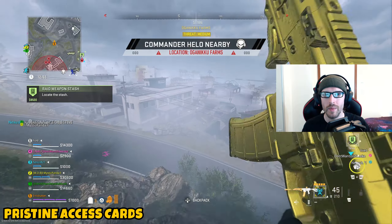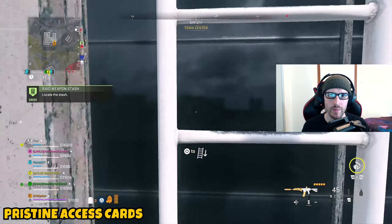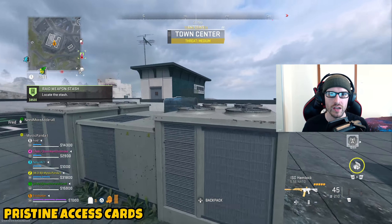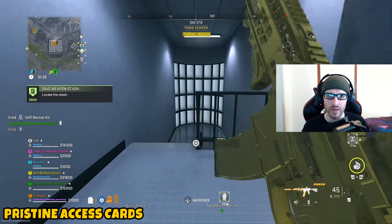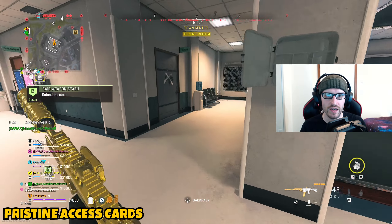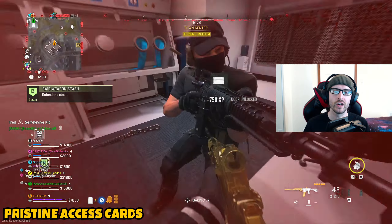You're going to want to go into Ashika Island and get access to the research center key, or have a skeleton key in your backpack — that way you'll be able to go over to this location and open the door where the access card is going to be. If you need a research center key or you're struggling to have skeleton keys in your inventory, you can go and complete HVT contracts, which has a pretty good chance of dropping a key that you might need.